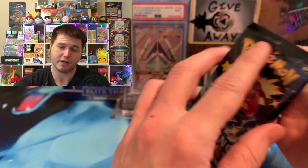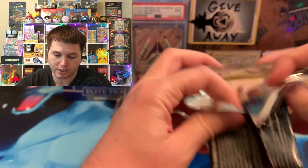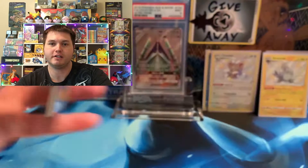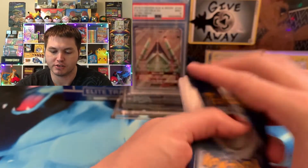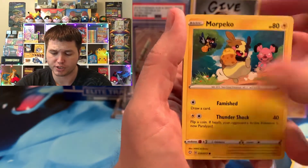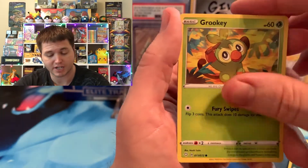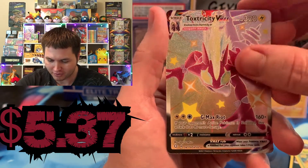Right after this pack, we're going to tell you how to enter the monthly giveaway for June. I'm so excited for Chilling Rain — it's only a week away now, which is crazy. It's actually less than a week, but a week away from me making this video because I'm filming on Friday. I didn't go check stores today, trying to save some funds for things like Evolving Skies. Oh, we got a Toxtricity VMAX Full Art Shiny and we got a Celebi.